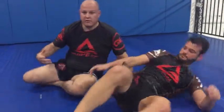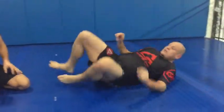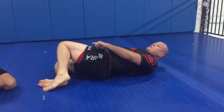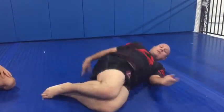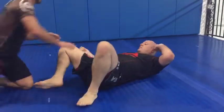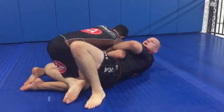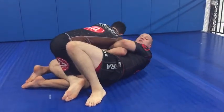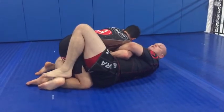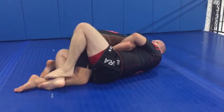How am I knocking him over? It's a combination of things. First, I'm taking my legs and moving them from one side to the other. But the second thing is I'm blocking two of his posts. He has no arm to post because I have control over that, and he has no leg to post because I have it blocked.